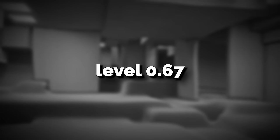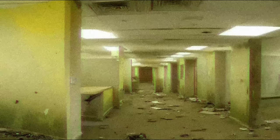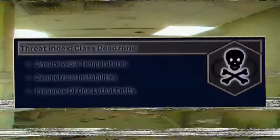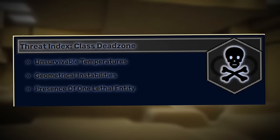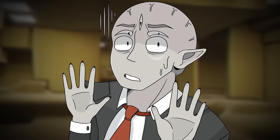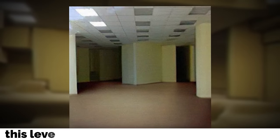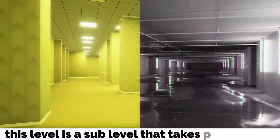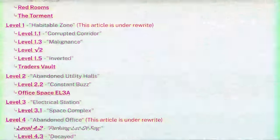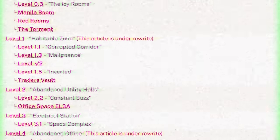Backrooms Level 0.67. Level 0.67, also known as the Cold Lobby, is classified as a class Dead Zone Raiding, and is just a very bad time overall. What a way to start off the video with a Dead Zone Raiding — my favorite. This level is a sub-level that takes place in between level 0 and 1, but you won't find it on the list of sub-levels on the Wikidot.